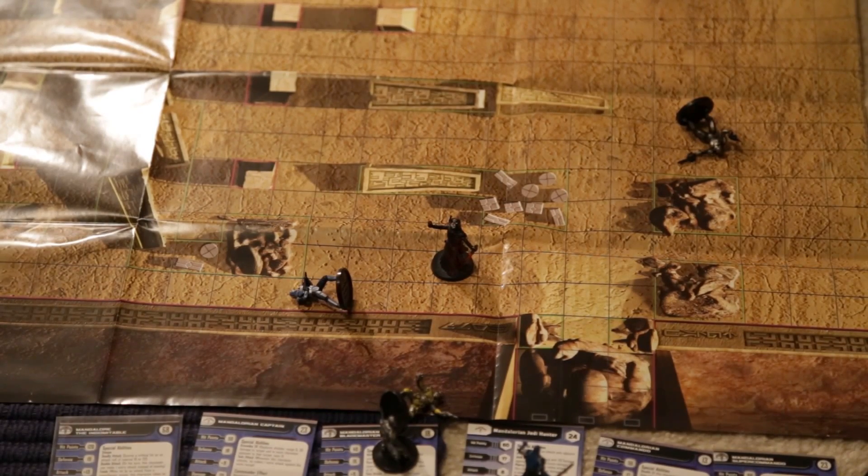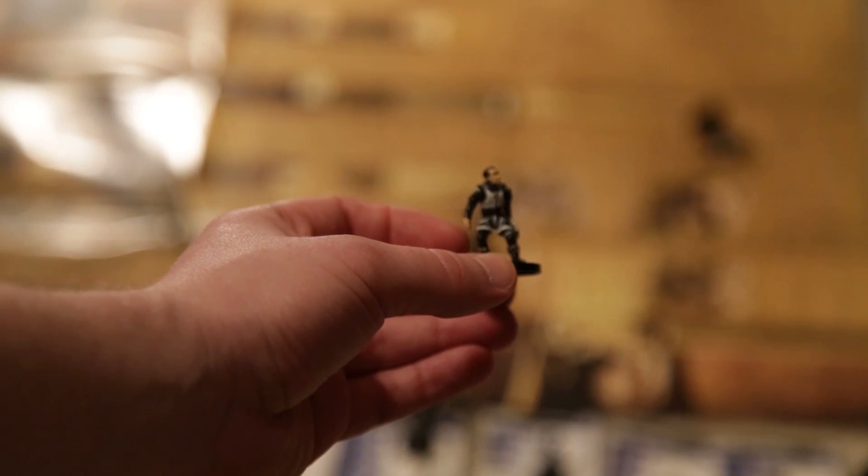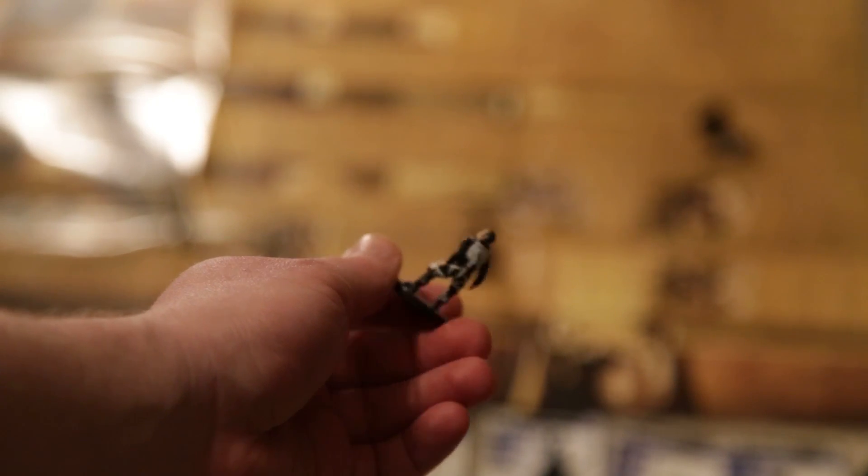We've reached the end of the video, so it's time to reveal the hidden Easter egg. The Easter egg was the Human Engineer — in case anyone realized, the Human Engineer was not actually featured in this video. The actual person who took his place was Boshak. Boshak is going to be featured in the X-Wing game — his card is going to make things really interesting. He will allow you, if you bump another ship, to change its maneuver dial to an adjacent maneuver. Some people think it's going to break the game, but we've thought that before.